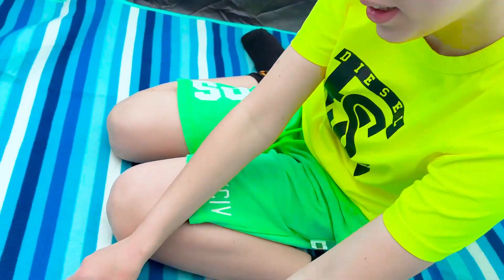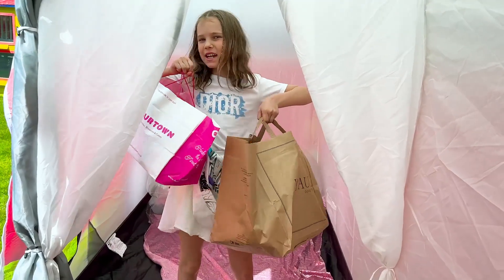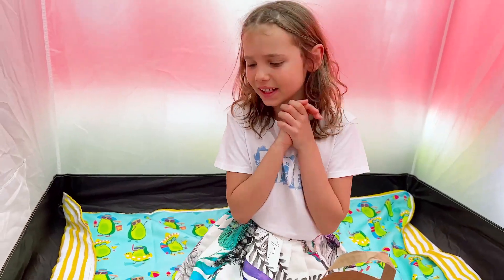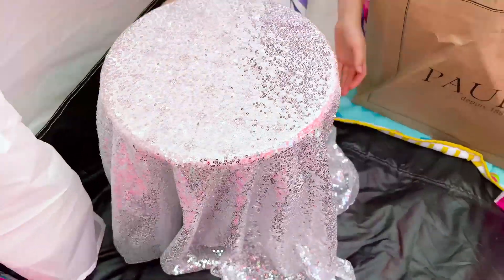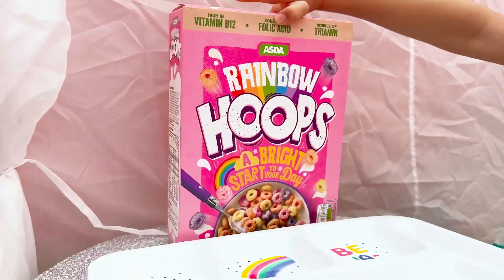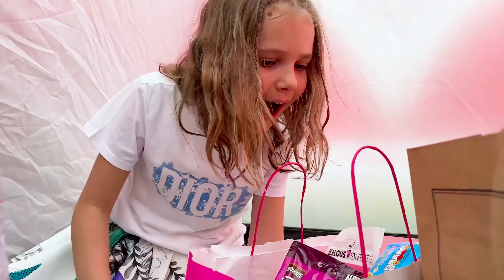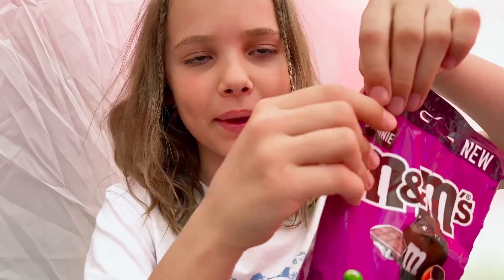Amazing — it even fits my controller! Here are our treats; everything needs to be set on the table. We need a tablecloth — here's my tablecloth. Oh, how beautiful it turned out! A plate, cereal is a must — pink, multi-colored. And now let's start with the ASMR.